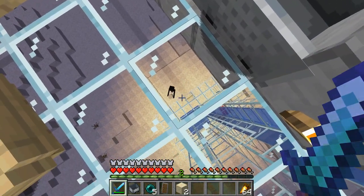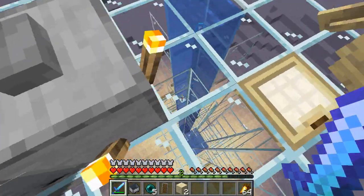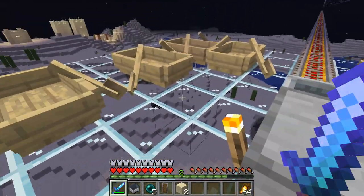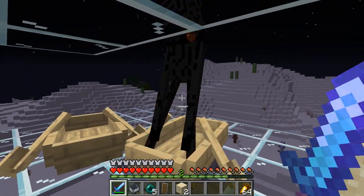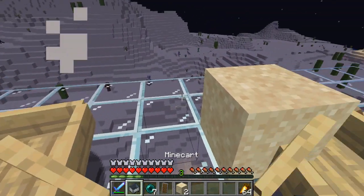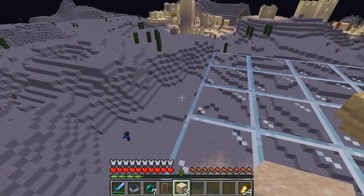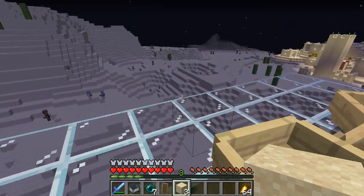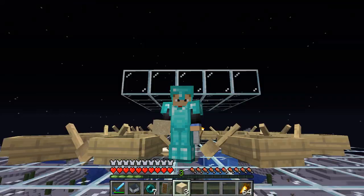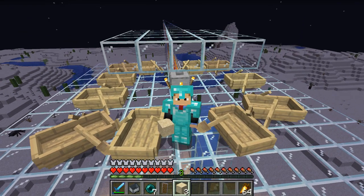There he is, teleporting all around — and trapped in a boat. He also has a little present for us. We're not going to chase him; we wait for him to come up to us. A couple more Enderpearls and a nice little present. And that's really all there is to it. If you've found this video helpful, I would appreciate a like, and for more like this be sure to subscribe. Thanks for stopping by.